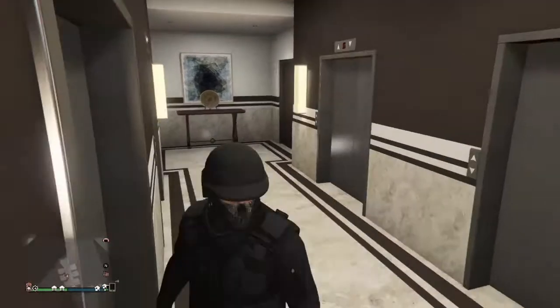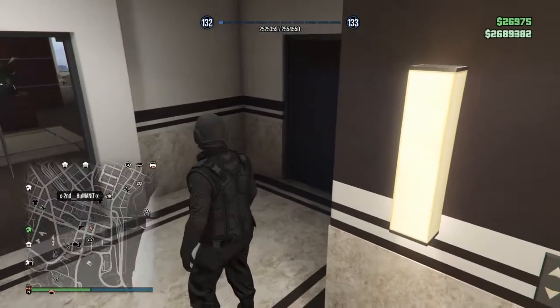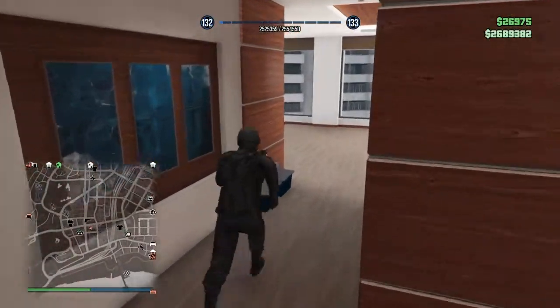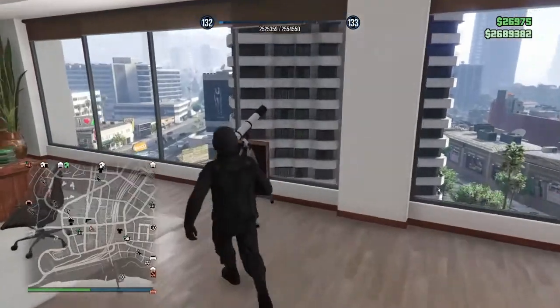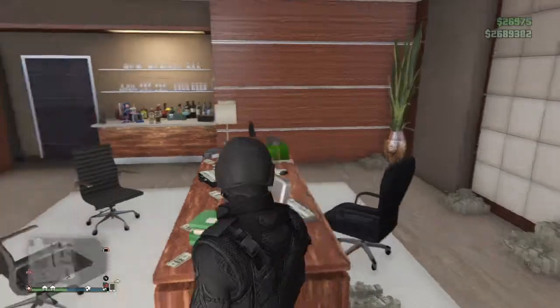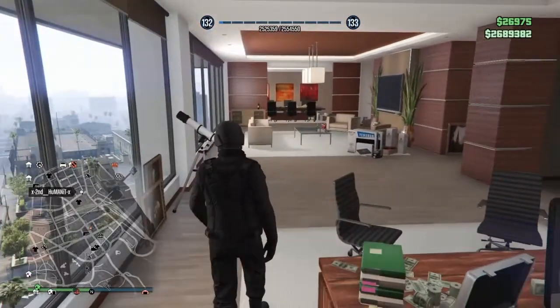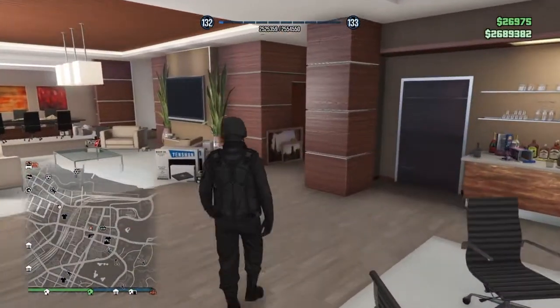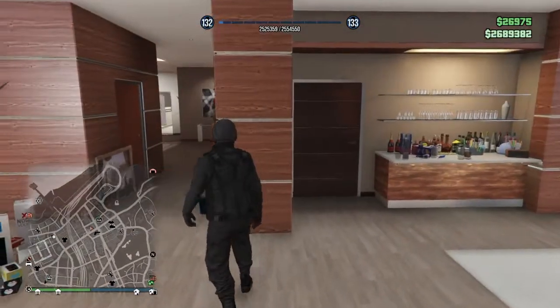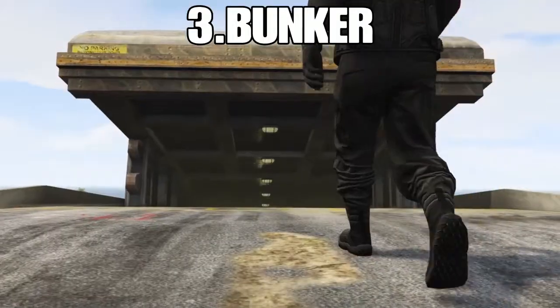One thing I don't recommend: buying a garage in the CEO Tower. It's a million dollars for a 10-car garage, but you have to buy extra for additional floors. You might as well just buy a regular 10-car garage for around $200,000. That's one addition I'd skip.